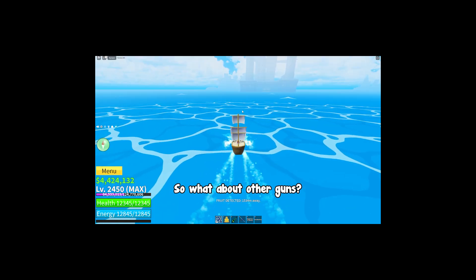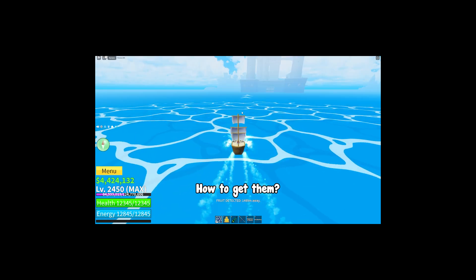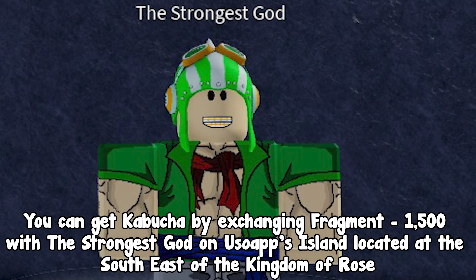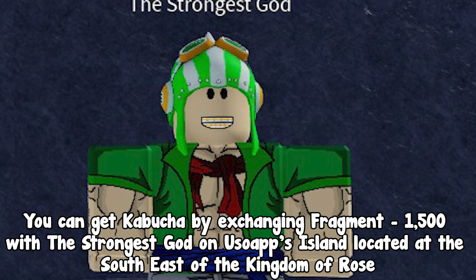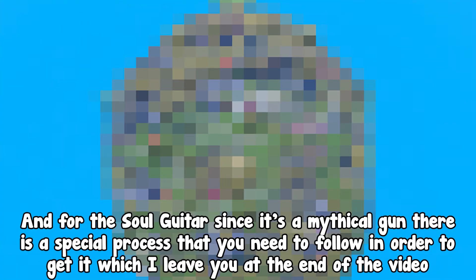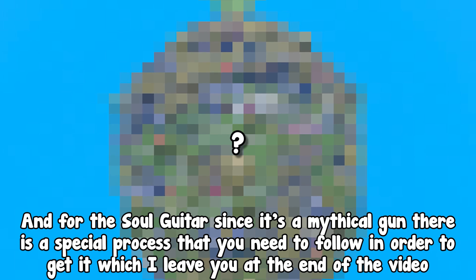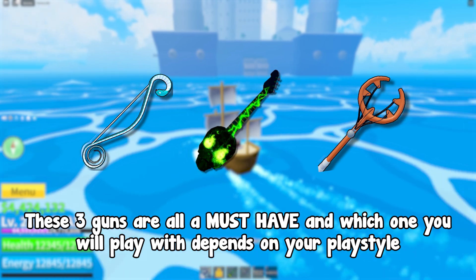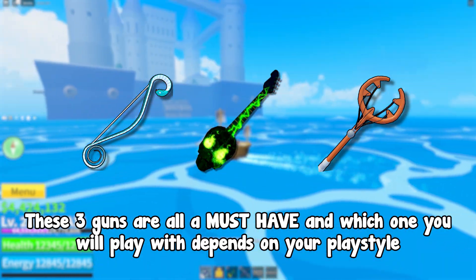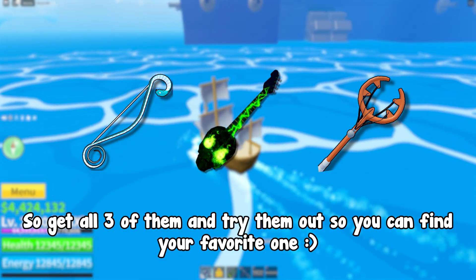Combined with huge range, it can prove incredibly useful both in grinding and PvP. Another two really good guns are Kabucha and Soul Guitar. You can get Kabucha by exchanging 1500 fragments with the Strongest God on Usoapp Island, located at the southeast of the Kingdom of Rose. For the Soul Guitar, since it's a mythical gun, there is a special process to follow which is linked at the end of the video. These 3 guns are all must-haves — which one you play with depends on your playstyle, so get all 3 and try them out.